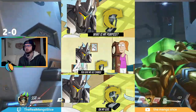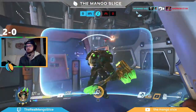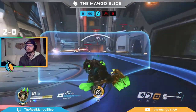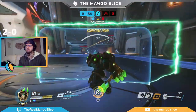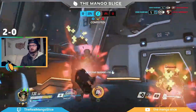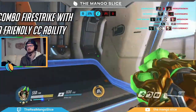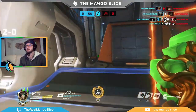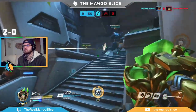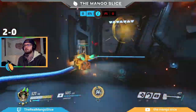While sniping a Pharah or Echo out of the sky with Firestrike is a cool play, taking out flying enemies is not Reinhardt's job. It's better to confirm a hit onto the enemy tank than to yeet it at a Pharah 100 meters in the air. Due to its slow projectile speed, another good way to utilize Firestrike is to combo it with a CC ability like Orisa's Halt, Zarya's Graviton Surge, or Mei's Freeze. Remember to target grouped-up enemies with it in order to build your ult as quickly as possible.